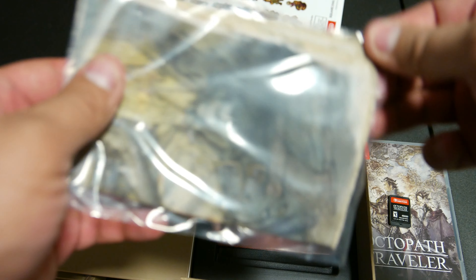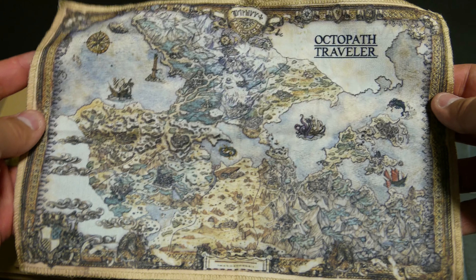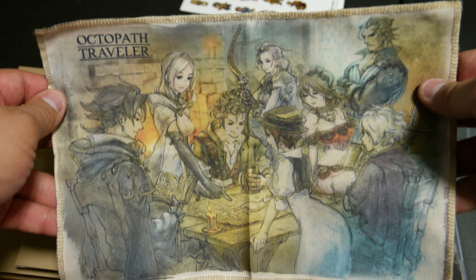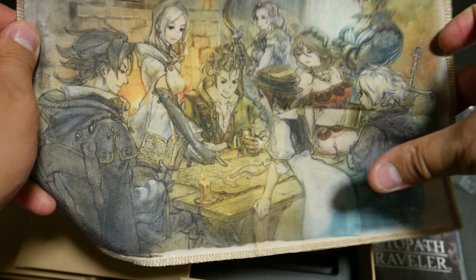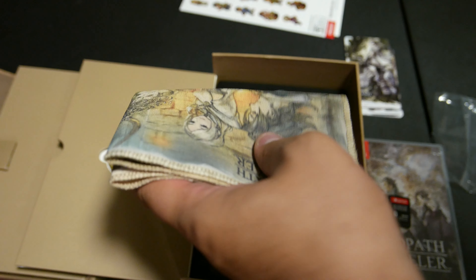There seems to be a cloth of some sort, like a cloth poster — we see quite a few of those these days. That's an interesting cloth poster. There's a map — I don't think this is the complete map, I would be surprised if it was, but it might be. And then a group picture of all eight of the main characters. It's got a texture to it. It's a sturdy material.